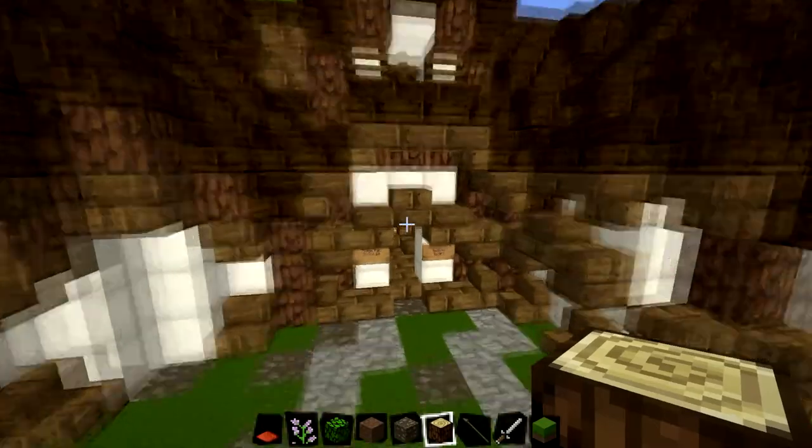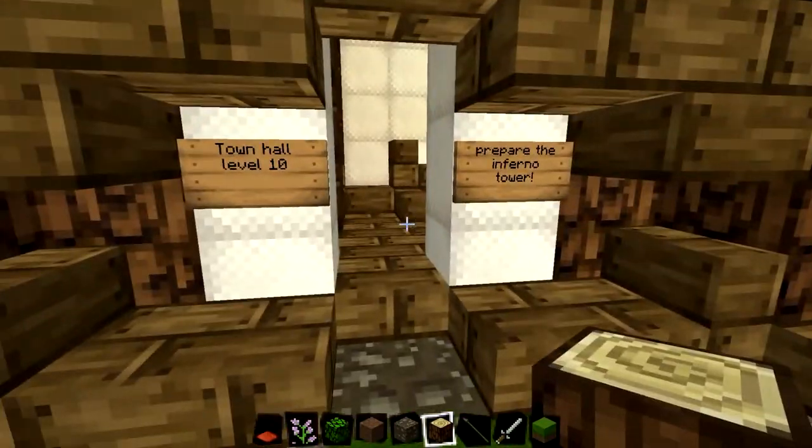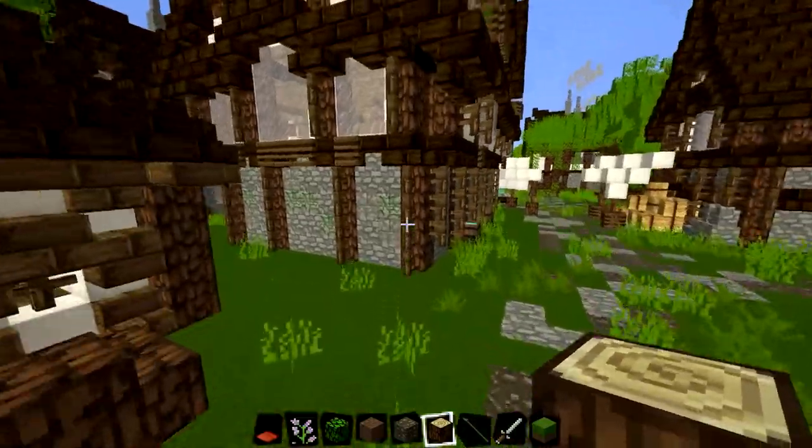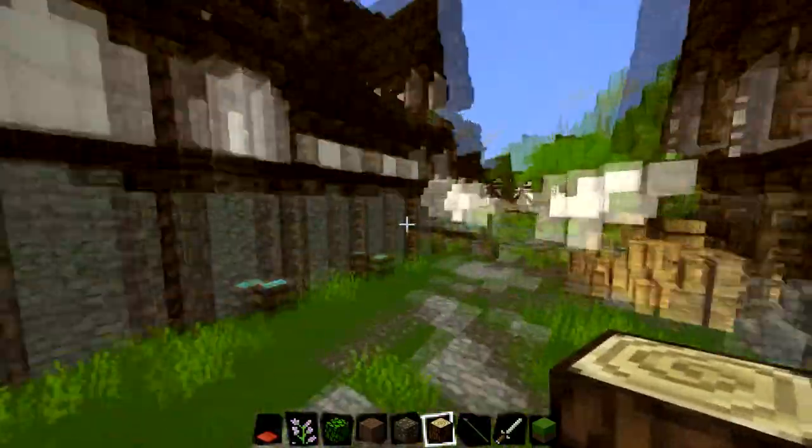We've got the town hall here. Town hall level 10 — prepare the Inferno Towers. That's a Clash of Clans reference. Yeah, quite a cool little village.